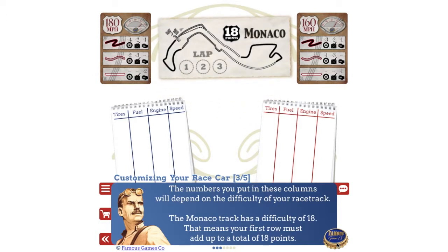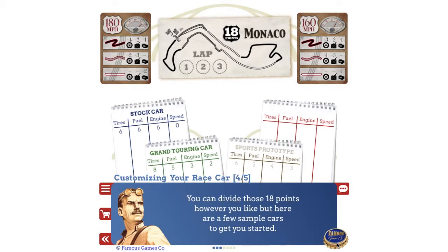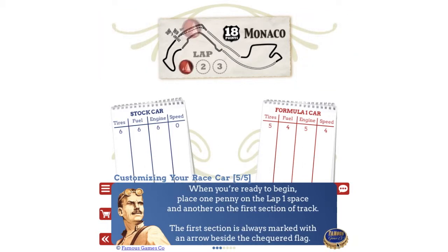The numbers you put in these columns will depend on the difficulty of your racetrack. The Monaco track has a difficulty of 18, meaning your first row must add up to a total of 18 points. You can divide those 18 points however you like, but here are a few sample cars to get you started.